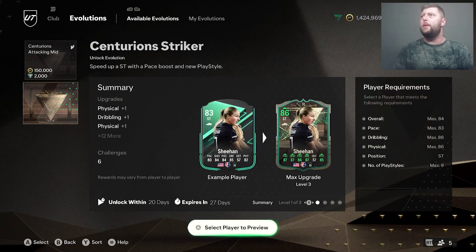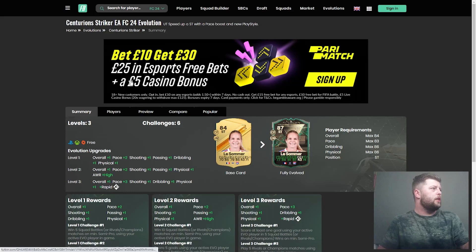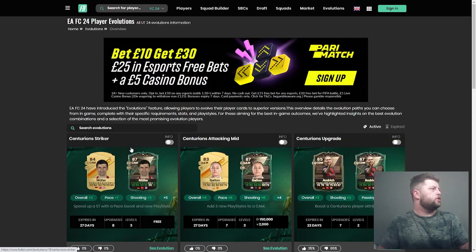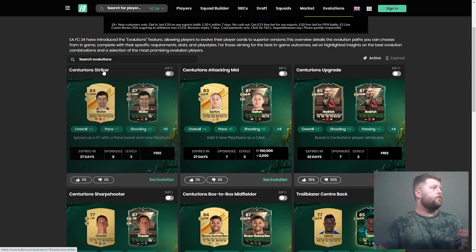Let's have a look over at Footbin. If we move over we should find a Centurion Striker — 84, not bad. It's the free one, which is going to be the one we'd be looking at the most. In terms of the total upgrade, we get a free upgrade in overall, 7 pace, free shooting, 2 passing, 2 dribbling, 3 physical, a high attacking work rate, and also the play style Rapid — not the play style plus, just Rapid.